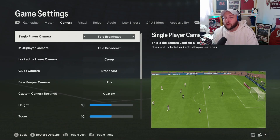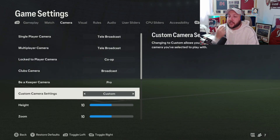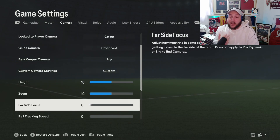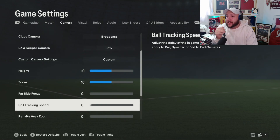Now we're going to make our way over to camera. I like to have tele-broadcast on both single camera and multiplayer. We also have co-op, broadcast, pro, and then custom. For me I like 10 height, 10 zoom, and zero far side focus. Far side focus means when someone does a long ball, the camera will track the ball, not the runner — so your camera moves away and you're controlling players off camera. Make sure that's on zero. Ball tracking speed is the same — make sure that's on zero as well, as it adjusts the camera to keep up with the ball.